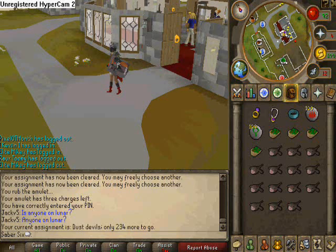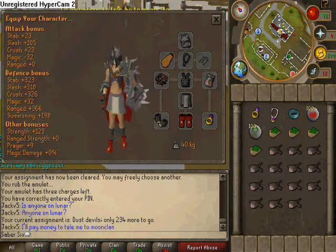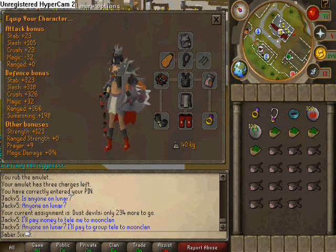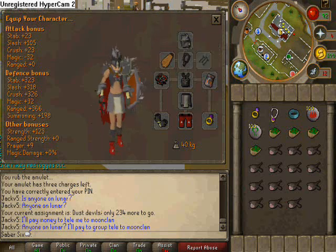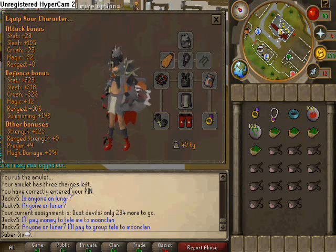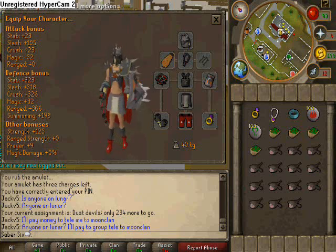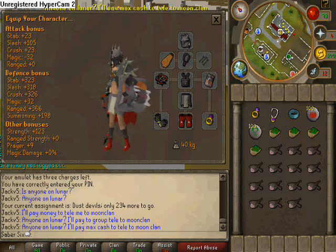What you're going to need to kill dust devils is some type of melee armor — so Bandos, Torags, Rune, whatever you can afford — but you're definitely going to need either a slayer helmet or a face mask. Without a face mask or the slayer helmet, you're going to die instantly, because they live in the smoky part of the well, so it'll just kill you right off. Some type of gear like this, whatever you can afford, is fine.